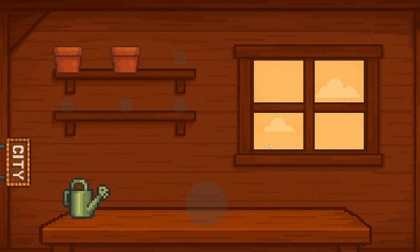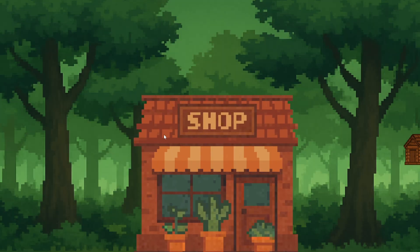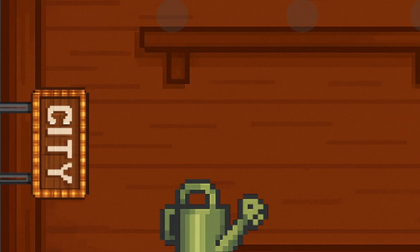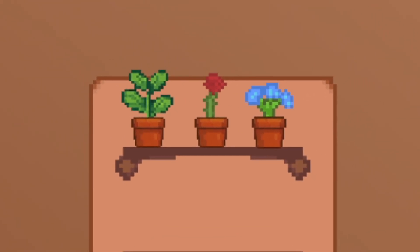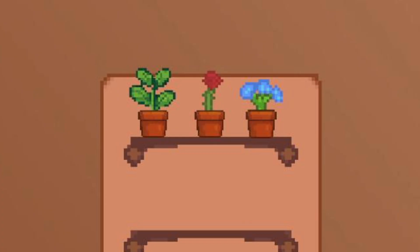Now that we know what needs to be added, I started working on the shop, the background — which I thought should be a forest since you water plants in a wooden cabin — and some icons to navigate to the shop or the cabin. I also made the first design for the shop interior along with some new plants: a normal plant, a rose, and a blue flower.